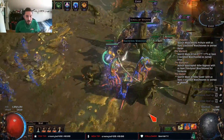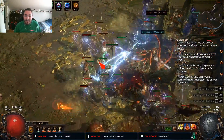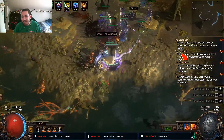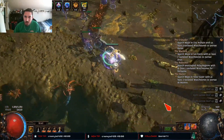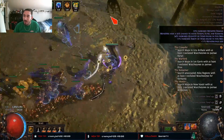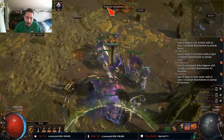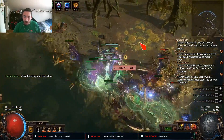My impressions on Heist: GGG, thumbs up — gold star. It's engaging and straight to the point. They nailed it with this one. Harvest was 50/50 on engaging and 50/50 on being straight to the point. With Heist, you pick up a contract, pop a marker, go to Heist town, talk to the NPC, pick who you want to bring for your contract, go in, grab the loot, come out, survive — GG, easy.